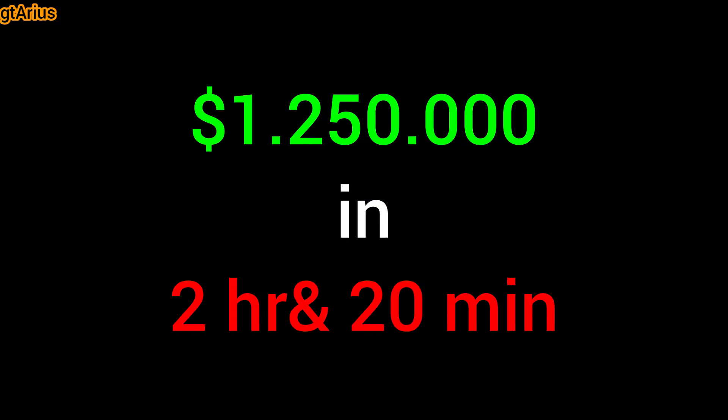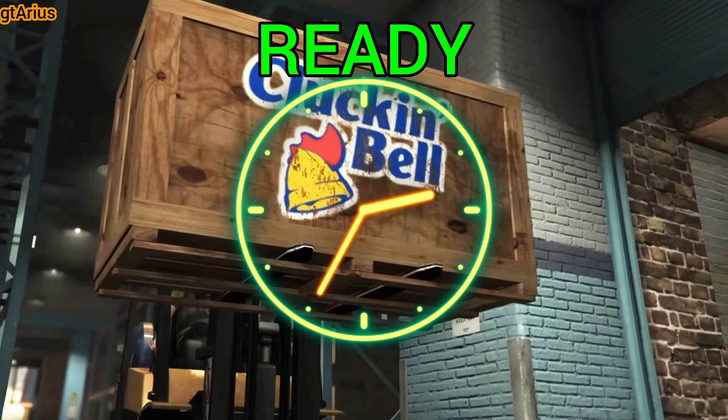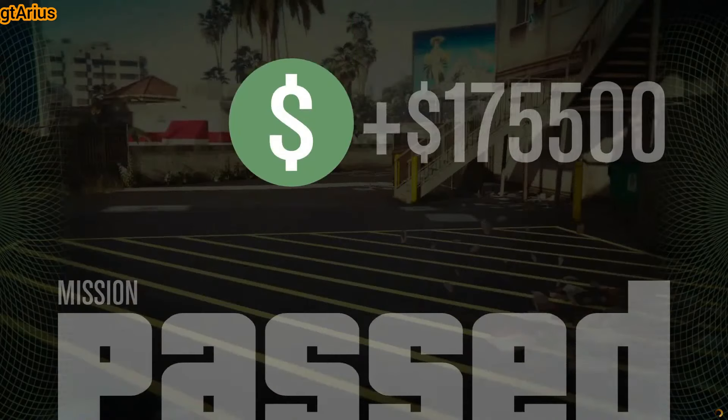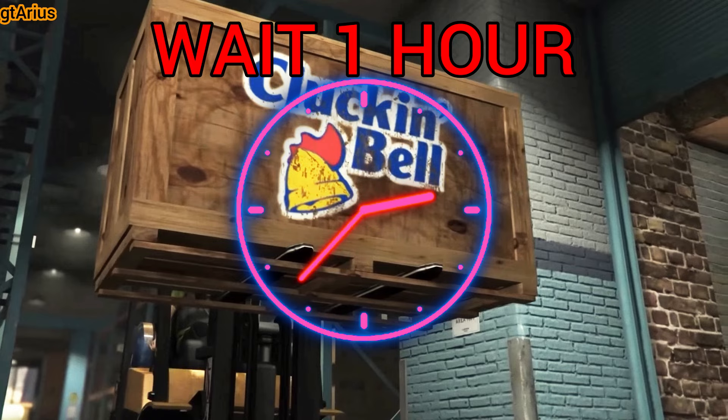We now have $1,250,000 in 2 hours and 20 minutes. By now, the one-hour cooldown has passed, so it's time to run another Clucking Bell raid. This will add another half million to your account in just one hour — the cooldown timer then starts again.